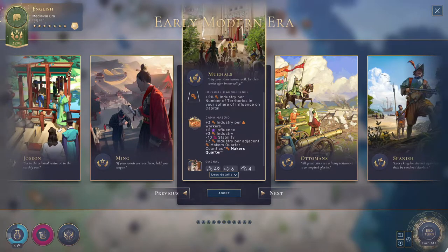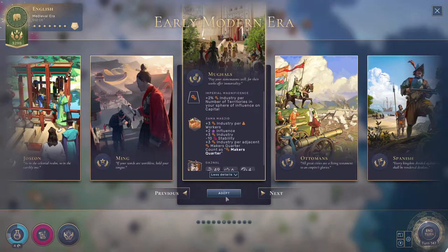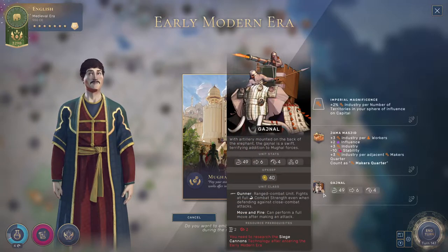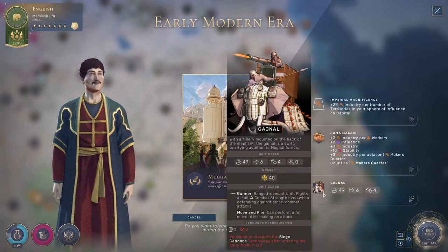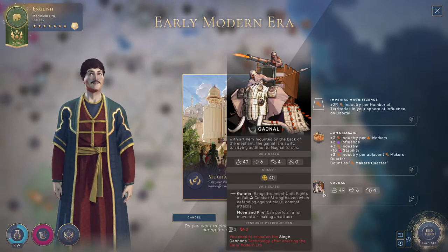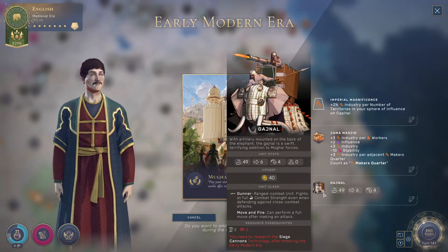Welcome back everybody to Dan Has Fun, with me Daniel, playing more Humankind. I decided we're going to pick the Mughals, mainly because I would probably not pick them unless I kind of push myself to. They're interesting though — their unique unit has 49 combat strength but needs niter. I looked at how many question mark resources we have on our landmass and I feel like we've got a pretty good chance of having at least two of them, so we're just going to hope we get lucky.